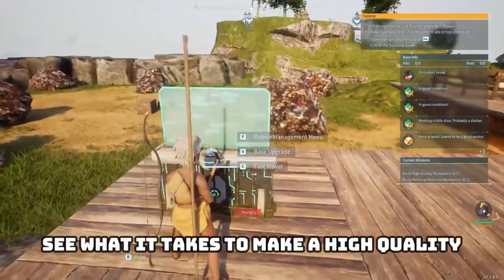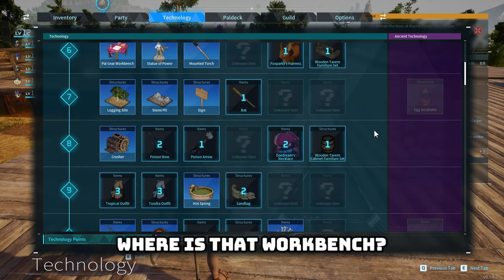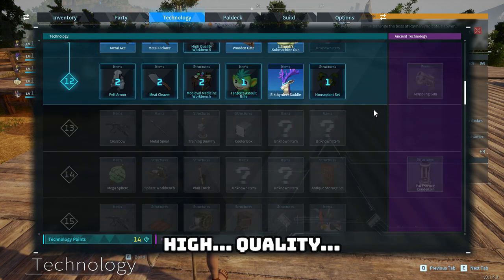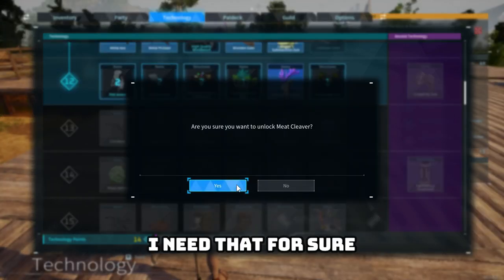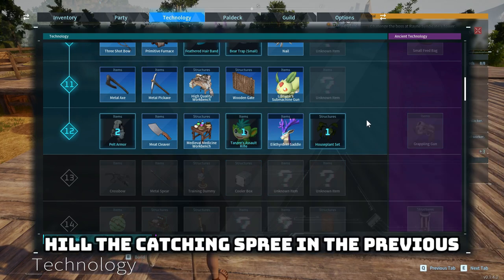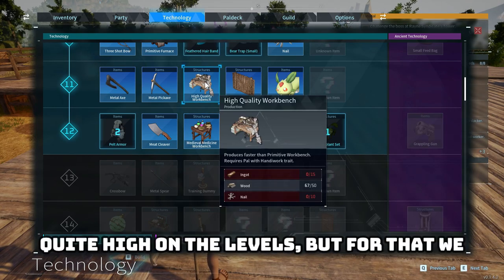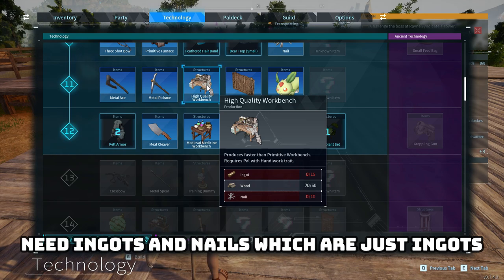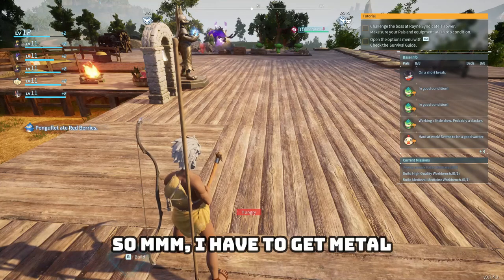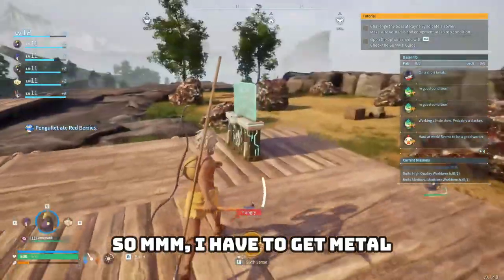Let's see what it takes to make a high quality workbench. High quality — weight cleaver, I need that for sure. Oh, I can already make it. Must have gone on one hell of a catching spree in the previous episode — quite high on the levels. But for that we need ingots, and nails, which are just ingots crafted into something. So I have to get metal.